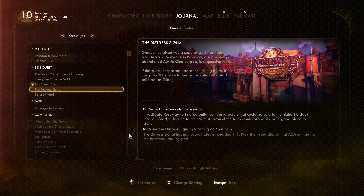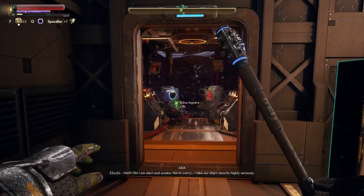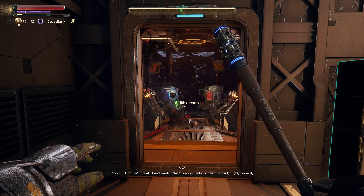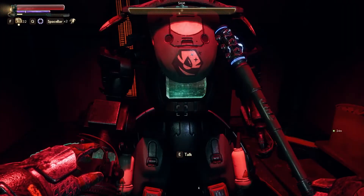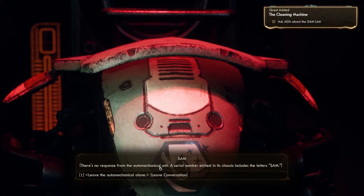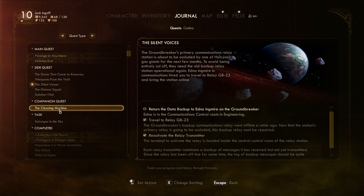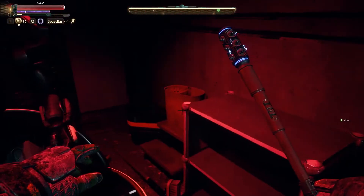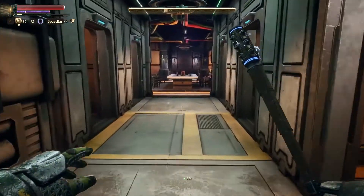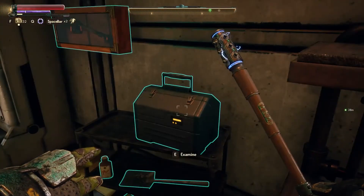Maybe that's where we'll go next. Hello? There's no response from the auto-mechanical unit. A serial number etched in its chassis includes the letters SAM. Is this something we can activate? Yeah, the cleaning machine. Ask Ada about the SAM unit — we'll have to do that. It's a companion quest, so it might actually be a companion we can recruit. We can have a goddamn robot. My very own robot — that'd be awesome.